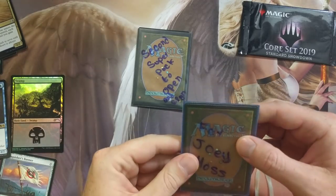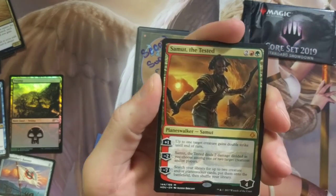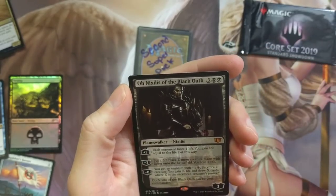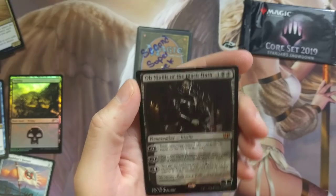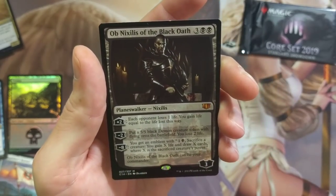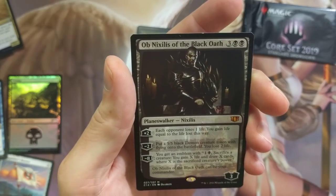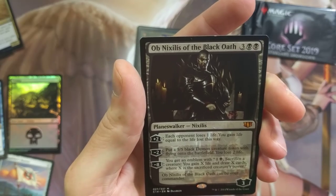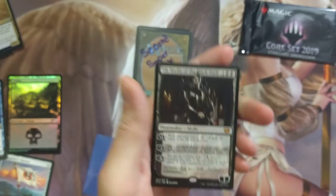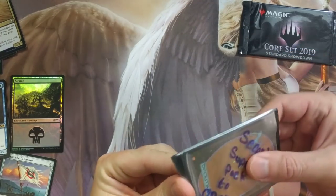For Joey Moss — I get some goodies! I do love Samut the Testicle — that is good stuff. And Nixilis of the Black Oath. Maybe I gotta have him, was he Commander 2014? Each opponent loses one life, you gain life equal to the life lost this way. I love this card already. Put a 5/5 Black Demon Creature token with flying onto the battlefield, you lose two life. You get an emblem — sacrifice a creature, you gain X life and draw X cards where X is the sacrificed creature's power. Nixilis of the Black Oath can be your Commander. Pretty legit. You know I do like my black stuff, and I did talk about Samut and how much I enjoy him, so that's sweet.